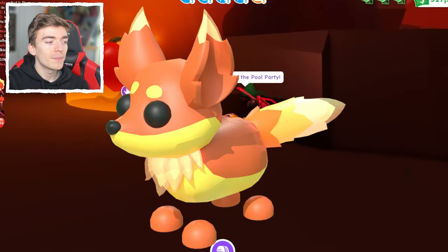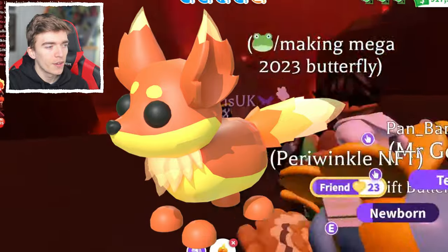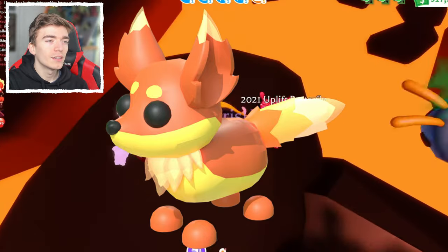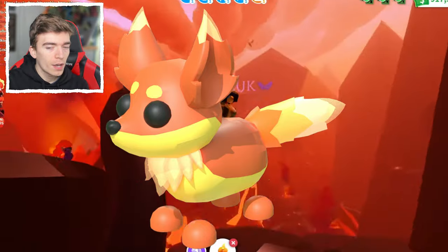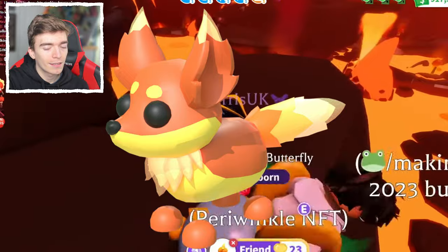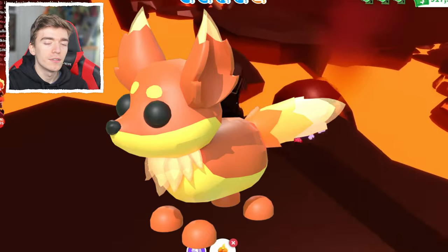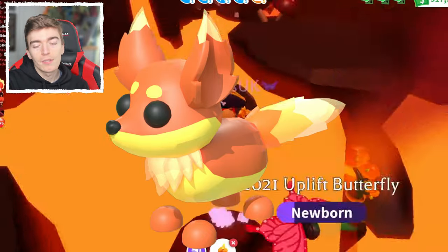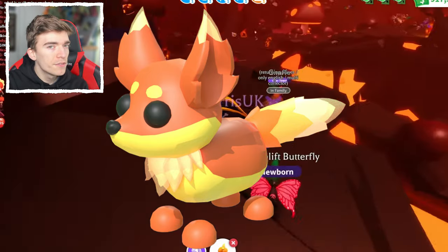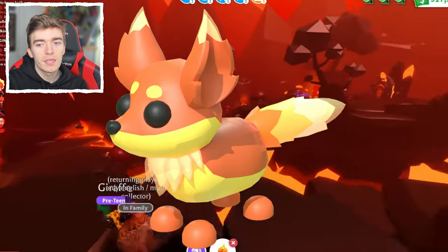The next pet is the Ultra Rare Flaming Fox. This one doesn't look as flamey as the first — there's not much fire or lava to it. It just looks like a regular fox personally. I think it needs a bit more flame or fire. It looks a bit too foxy and not enough red and black like the other pets. It's a bit of an outlier, but still a cool Ultra Rare pet that you could possibly unlock completely for free. The odds of getting this aren't actually disclosed — I wish they would disclose this, but they did not say.